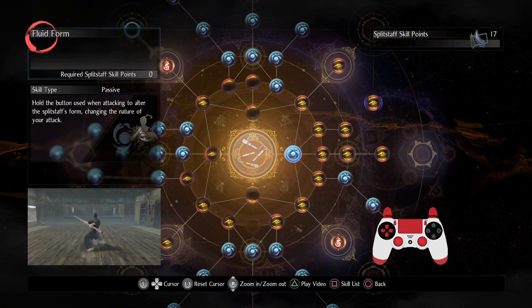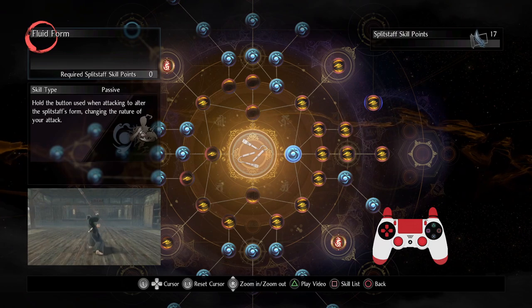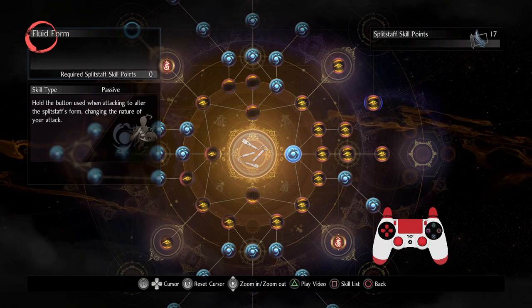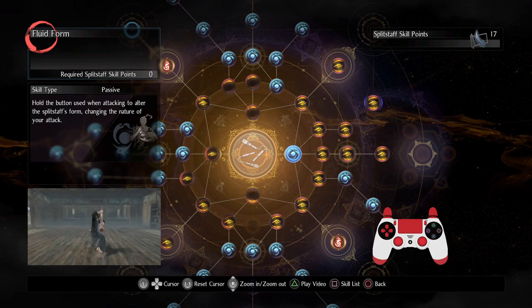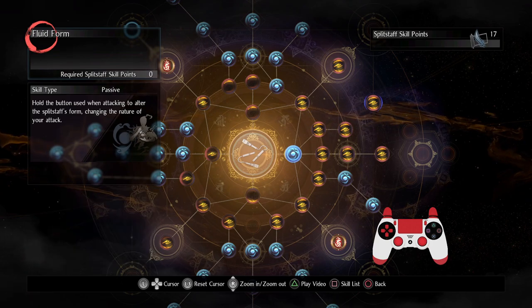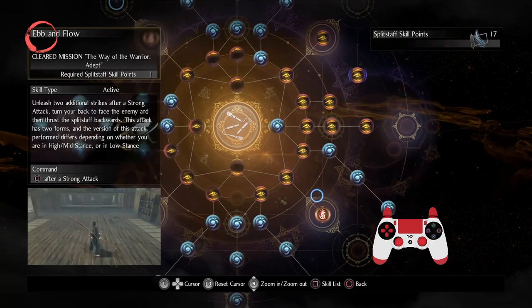But let's talk about the identity of the splitstaff first, and that is: if you hold down the button — whichever button is for attacking, or like a skill, or quick attack, or strong attack — you can change the nature or the form of the attack to do one of two primary things.